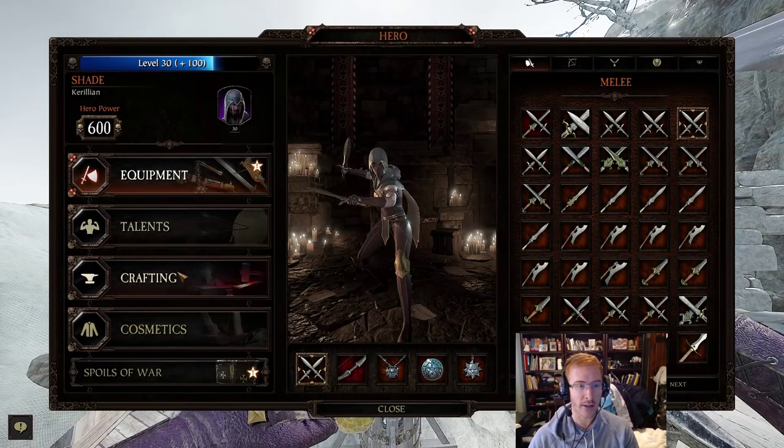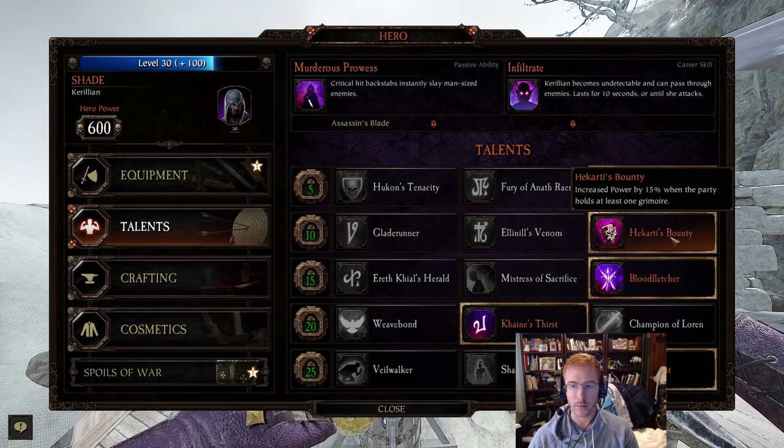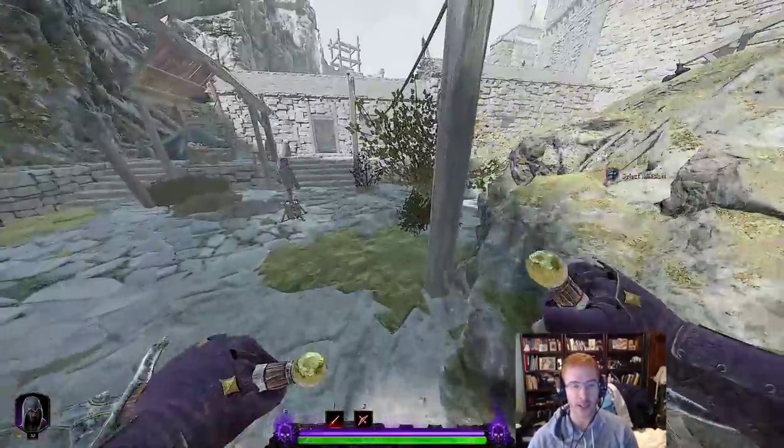If you're using Shade or Handmaiden, you can use the Tier 2 number three talent, which has 15 percent power. So it's very easy to hit that breakpoint. Breakpoints are key — it means you do just enough damage to kill something in one less hit than you would have otherwise.